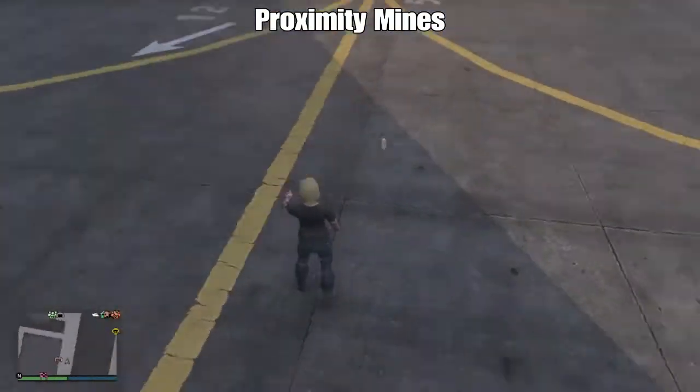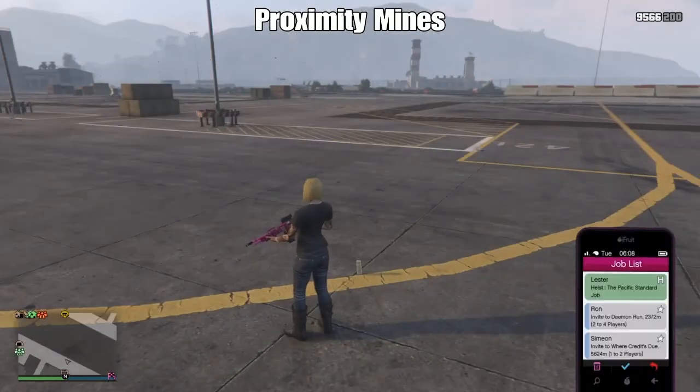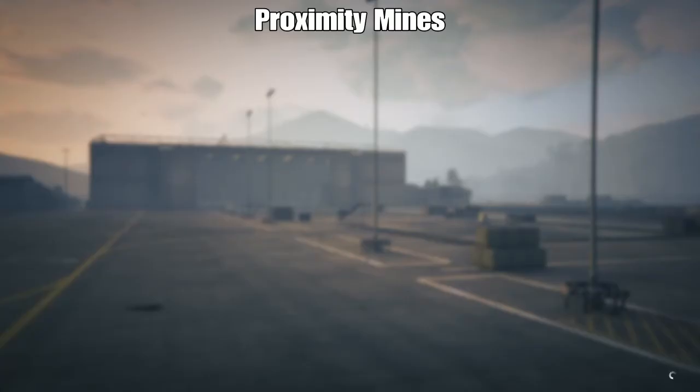The nice part about this glitch is once you have the contact mission in your phone, you don't really need anything else. Just drop the ammo, join the job, back out, pick the ammo up, and you've successfully duped it.